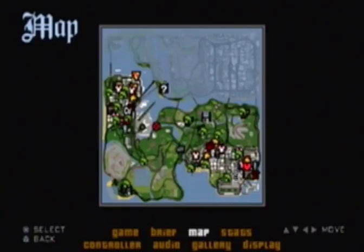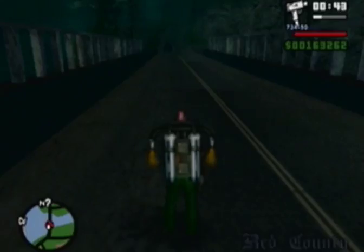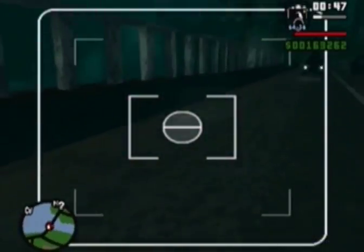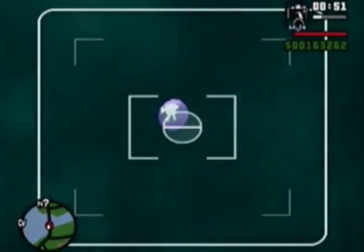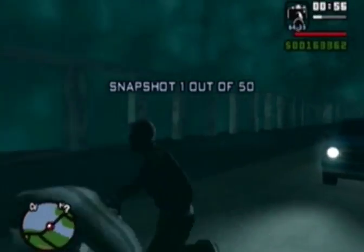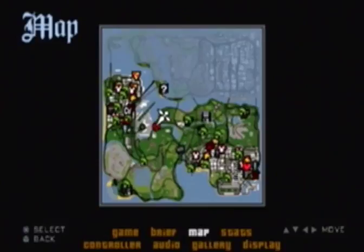We're gonna get started here. The first snapshot is actually right out here in Red County, over at this bridge right here. Now look out for a little icon — if you see a camera, like a little circle icon with a camera, that's where you take the snapshot. I've activated the jetpack cheat to make things go by a little bit faster, since there are certain areas we need to get to.